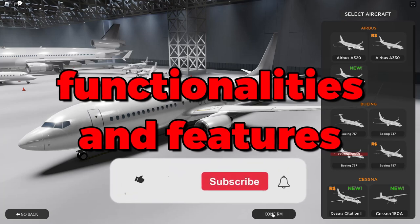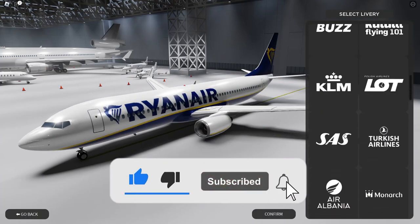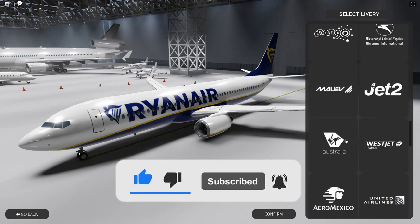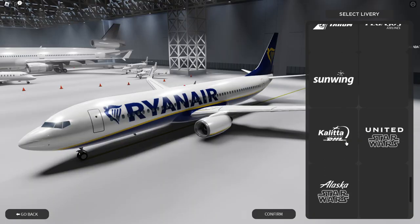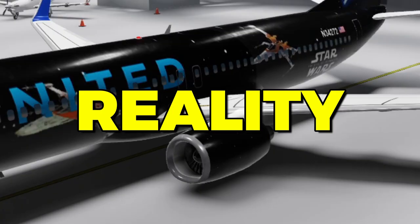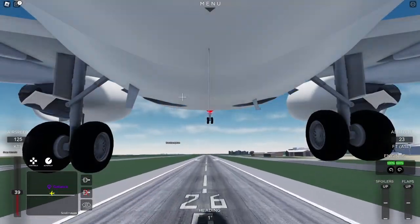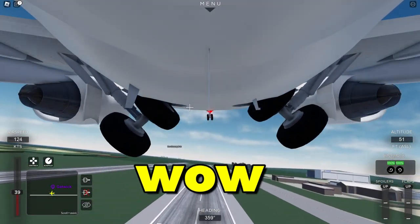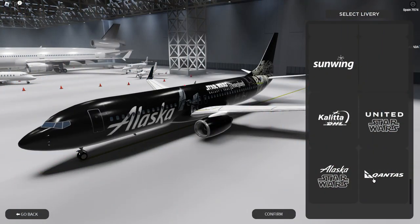First, let's go over the functionalities and features of the game that make it stand out from all the rest of the flight simulators. My number one reason has got to be the most realistic plane designs I've ever seen. They're accurately designed to fit reality and they also include different gear tilts depending on the type of plane — if it's Airbus it's going to have a different gear tilt to Boeing.